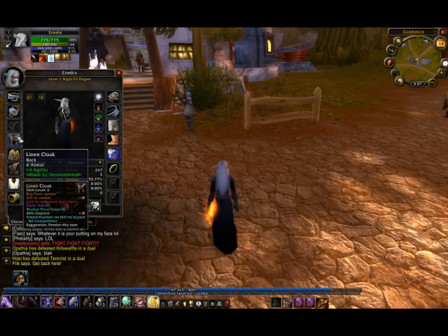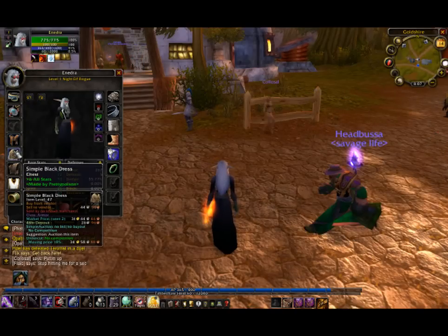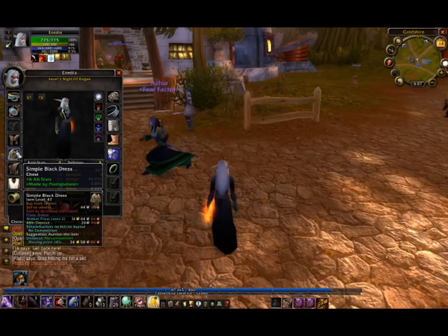First we got a linen cloak. That is made from a tailor, and it has only 6 armor, but you can add plus 3 agility with an enchant on that.